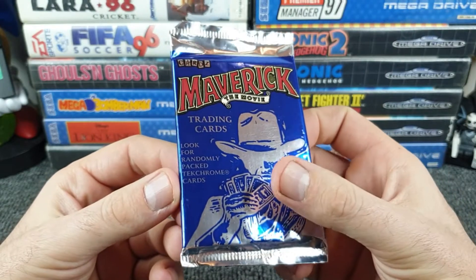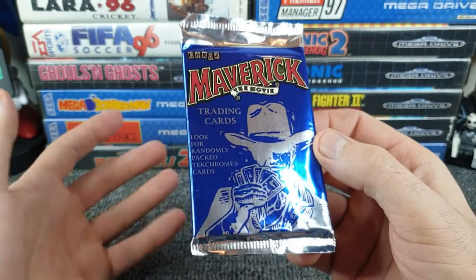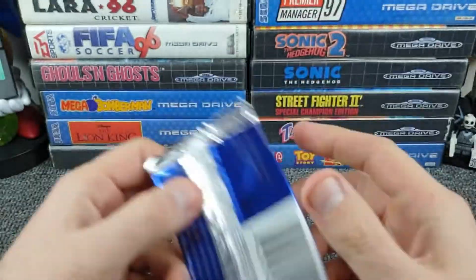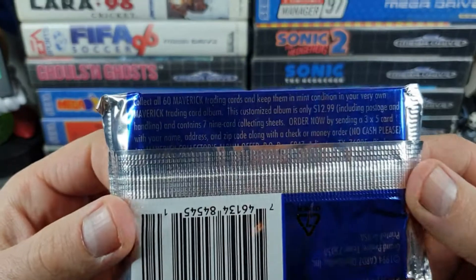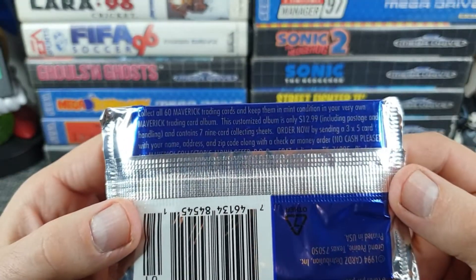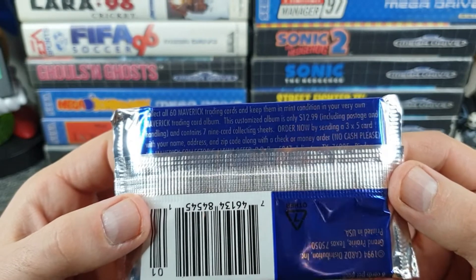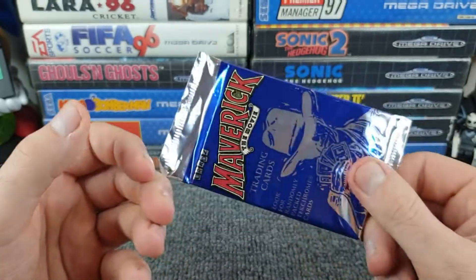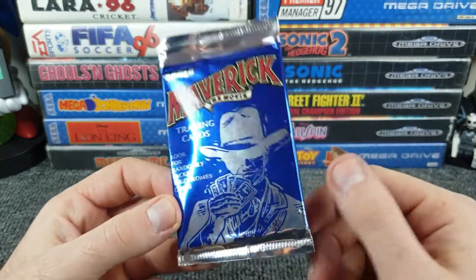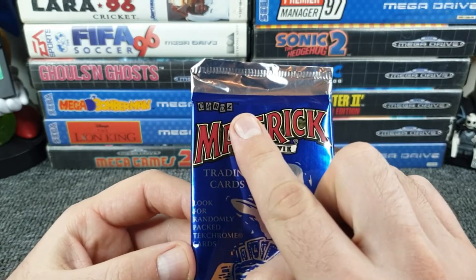These are Technochrome cards — Technochrome spelt with a K and a C, not quite sure what that's about. On the back it says collect all 60 Maverick trading cards. I was about to say I don't know what Maverick is, but it does say on the front: Maverick the movie. Never seen it, never heard of it. The word 'cards' is even spelt the cool way with a Z at the end.